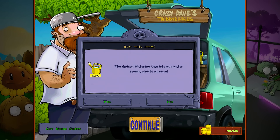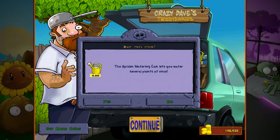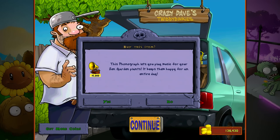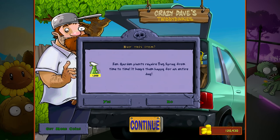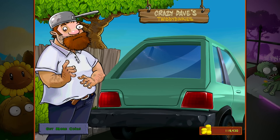We can grab some other stuff. We can get a golden watering can which does water several plants at once - sure, why not? We can buy a phonograph, like to play music for your Zen Garden. It keeps them happy for an entire day. We can pick up the gardening glove which lets you move the plants around. And we can also get the spray bottle, which is bug spray from time to time. We just got some feed from him.